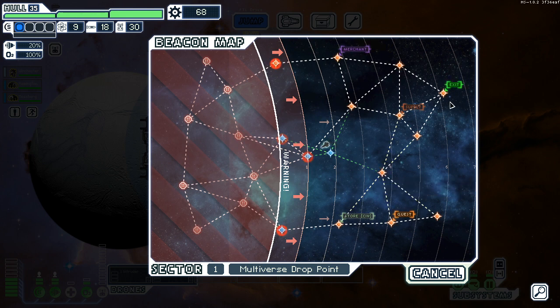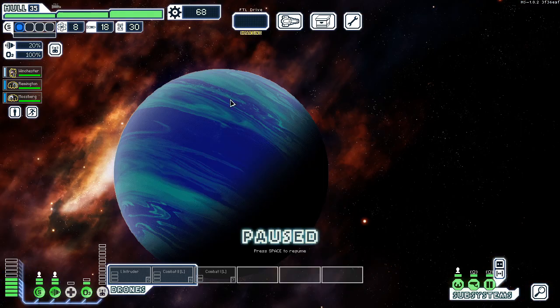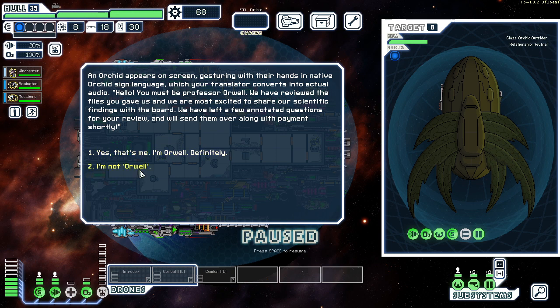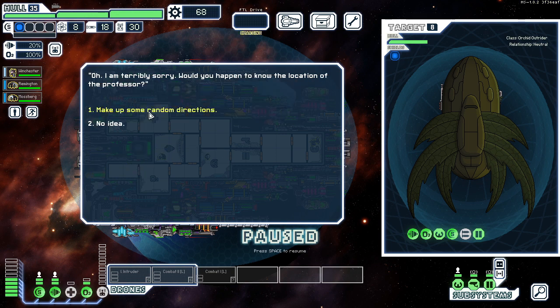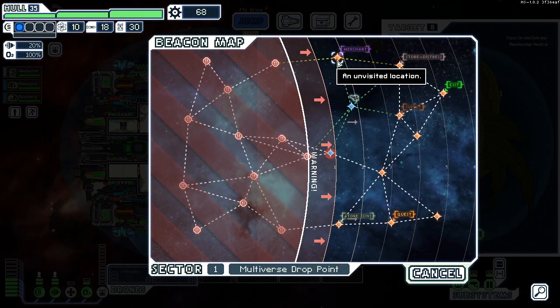We need to be there in six — one, two, three, four... six. I can sell the drone parts, I don't need the drone parts. I'll take your fuel — I just really wanted the fuel out of that. There's that store distress — I knew it was here somewhere.